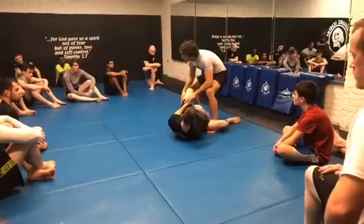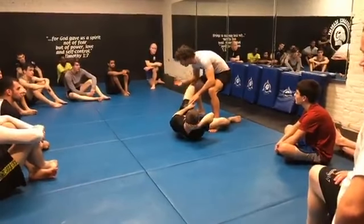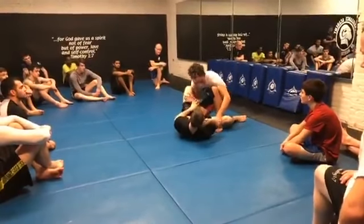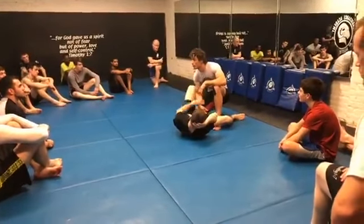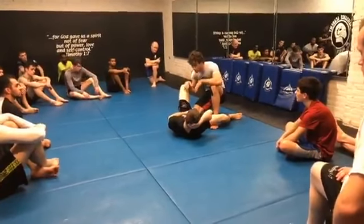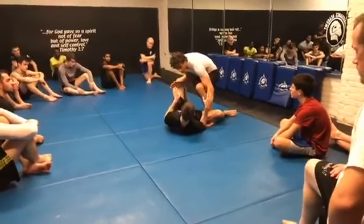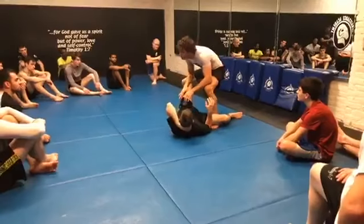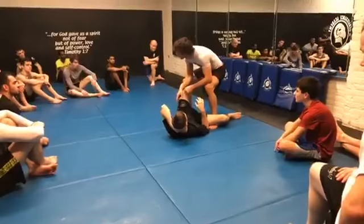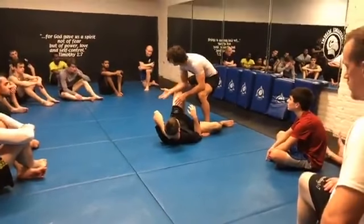The downside is that under unified MMA rules, my opponent is now allowed to kick me in the head, so I need to be aware of that. Down lower, he can't kick me in the head, but he's much more able to tie me up, stall me, and set up submissions. Up here, I have to worry about him kicking me, but it's much more difficult for him to tie me up or catch me in a triangle or armbar — not impossible, but less likely.